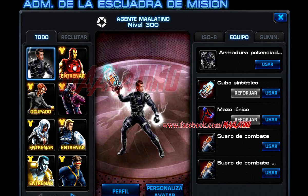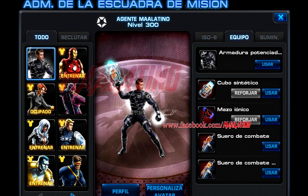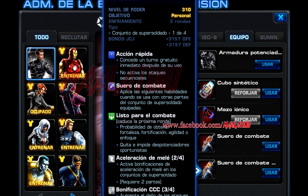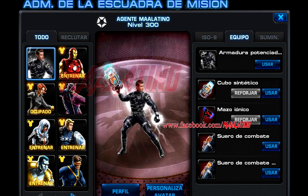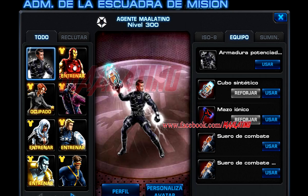¿Pero cuál es la diferencia entre el suero de combate como recompensa en la tarea 21 y el suero de combate refinado? Bueno, la principal diferencia es que el suero de combate refinado evita y quita a tu agente los despotenciadores oportunistas. ¿Y cuáles son los despotenciadores oportunistas? Estos son: arrinconado, agotado, deteriorado, neutralizado, desequilibrado, tambaleo, agitado, debilitado, expuesto, mareo, retardo, etc.